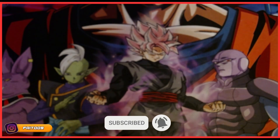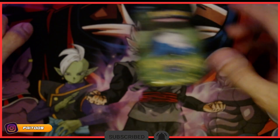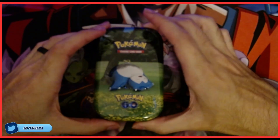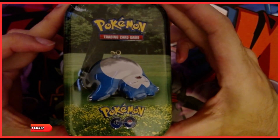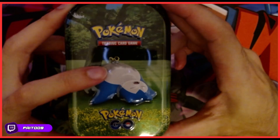Welcome back everybody on Fade009 to another episode of Pokemon Card Pack Openings. Today we got the Pokemon Go Snorlax Minitin with two Meltan tins there.